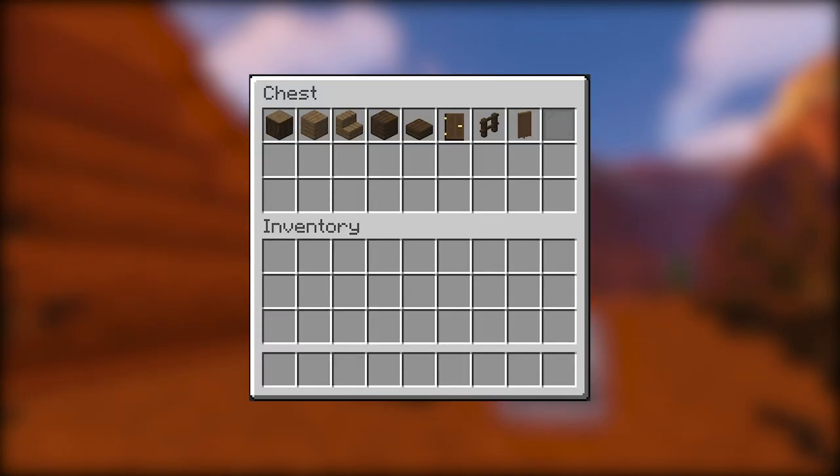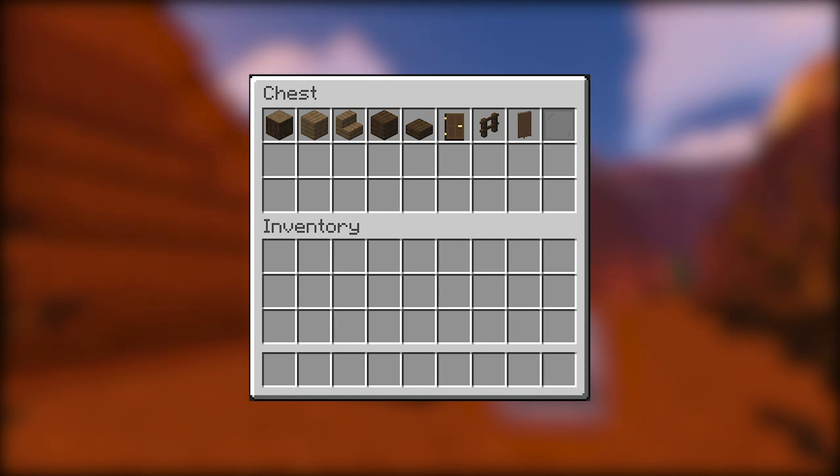So what are we going to need for this build? Not a lot really. We're just going to need some spruce logs, spruce planks and stairs. We'll need some dark oak planks and slabs, dark oak doors and fences, some glass panes, some brown banners, and a few other little details along the way. Pretty easy stuff to obtain in survival mode.